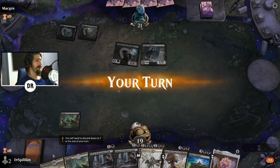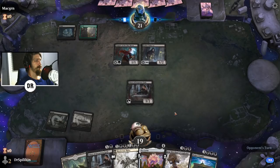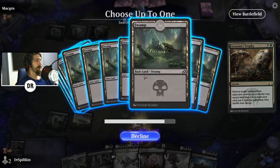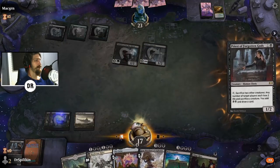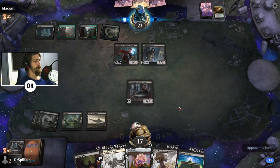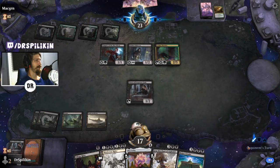Orzhov Enforcer — a classic. And there's the Nyx Lotus, so maybe we can get there. There's a fine line between sacrificing creatures with Priests and keeping them for devotion for Nyx Lotus. Extra land — don't mind if I do. I'm going to slam the flower... well, that's not the flower. I had every intention but sure, Priest it is. They're playing a deathtouch deck — what a cunning lad, or lass.